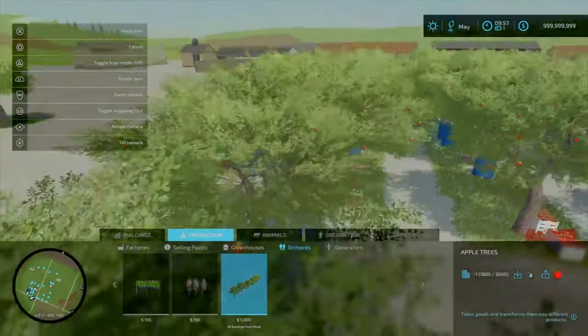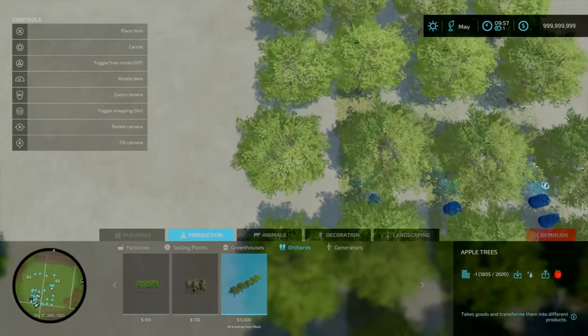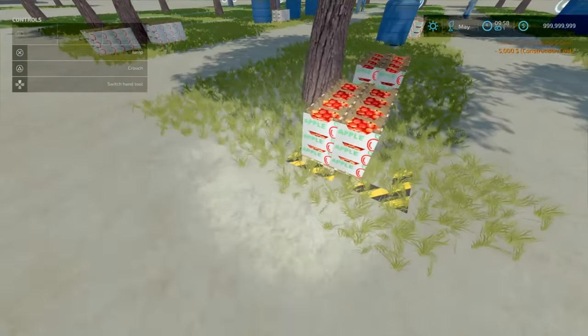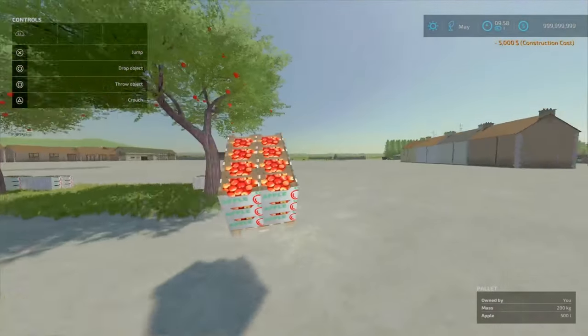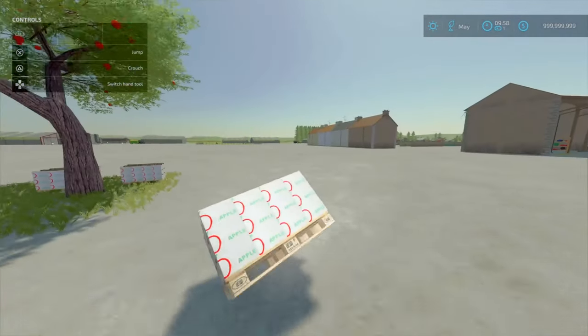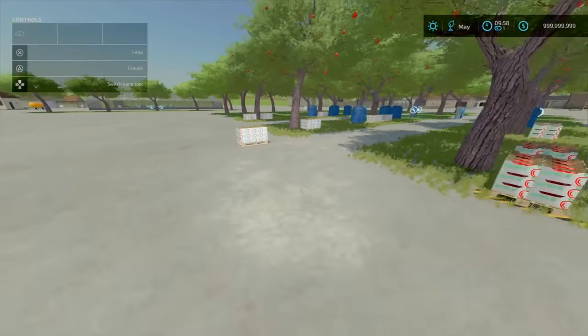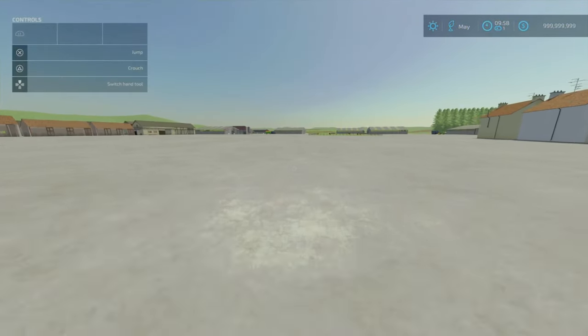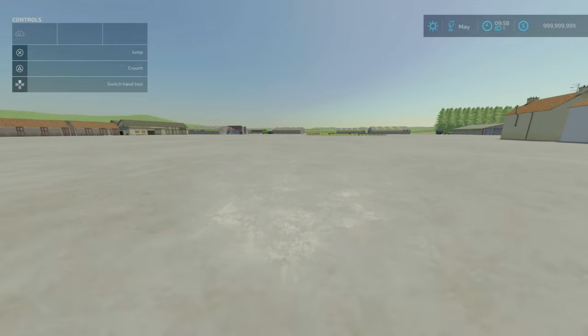If you line them up, five grand each — not too bad. Apples also come on liftable pallets. That is all of the productions. Now moving on to the animal pens.